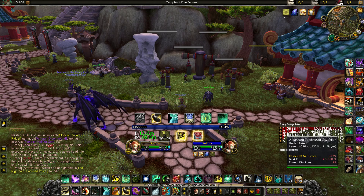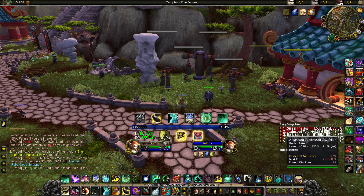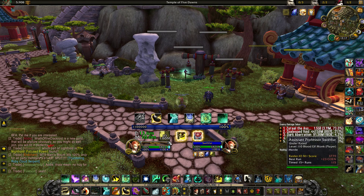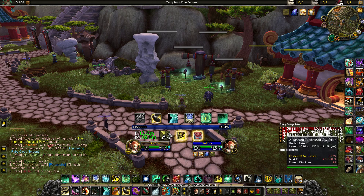Next we've got our Pridefall WeakAura, which I'll try to include in the suite so you won't need to add it separately, but you can import it — even if you just want the Pridefall you can import the whole thing and delete everything else. It simply shows you the cooldown and the current value, so if I take damage at 1.8 million it's going to go down. The only thing missing is that when the shield runs out, it doesn't show a cooldown for when it comes back.